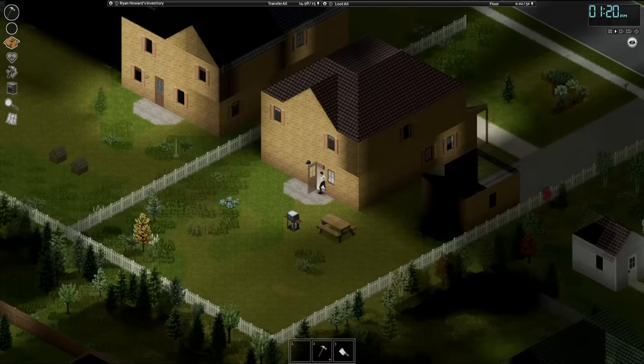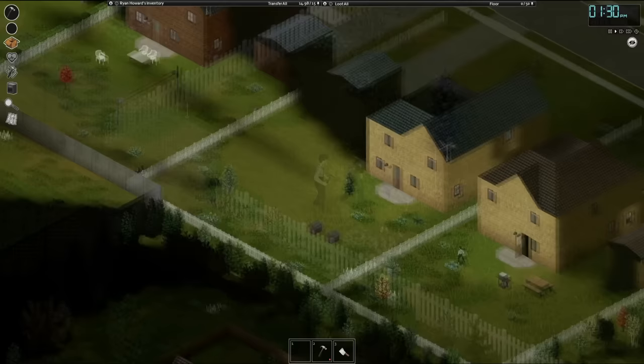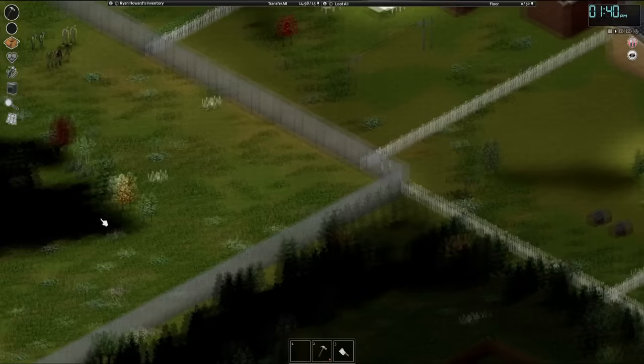Now that we have cleared out this back area, all we need to do is follow the fence lines right down to that corner so we can hop over and see what the fire station has in store for me. How bad does it look? Not that bad. There is a small group of four zombies over there. But if I play my cards right, what I can do is lead them out single file one-on-one and kill them before they become a threat.